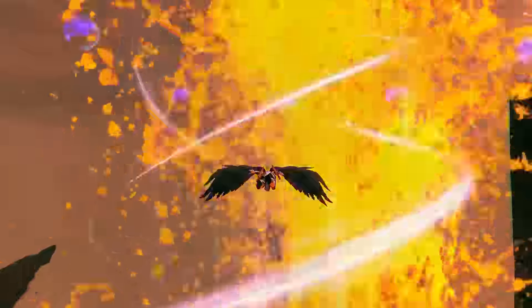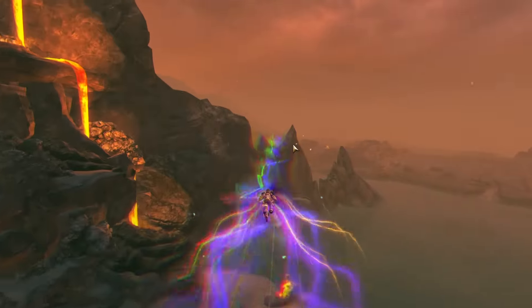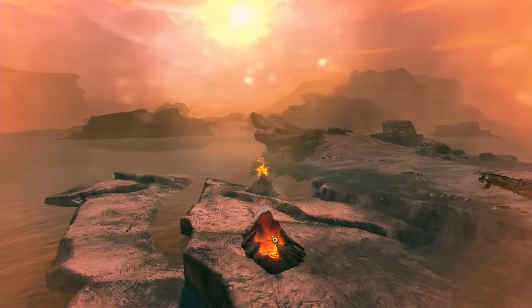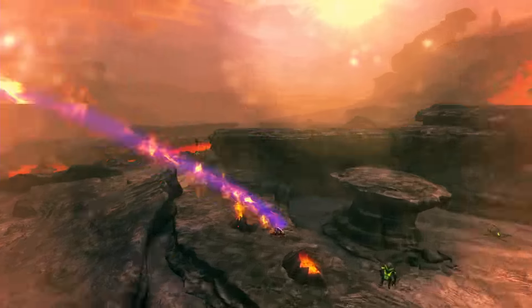One of our biggest challenges was trying to create a mastery for this whole area that felt fun and unique for Fire Island. We have most of the previous movement-based masteries — there's jump mushrooms, updrafts, a big ley line roller coaster — as well as a new mastery we're calling thermal tubes, which basically shoot you out of a lava cannon to hundreds of yards away. It's really fun. You catch fire. It's great.